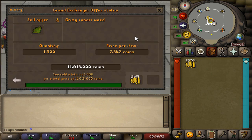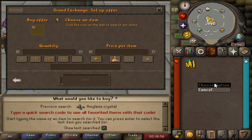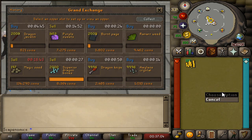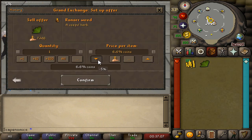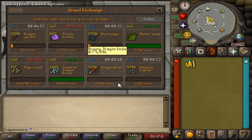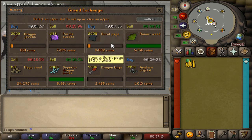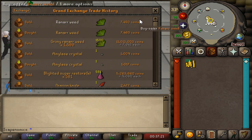A pro tip: if you're not right on top of the active margin at all times, you shouldn't always stress about that. Sometimes even if you're not right on margin, things will swing in your direction as long as you wait it out. That's honestly what I do a lot in my active sessions now — I give it a little bit of patience, and most of the time stuff will fill. For example, the superior dragon bones filled, the ranar weed filled, and I'm waiting for the purple sweets and magic seeds to do the same. Sometimes a little bit of patience will go a long way.